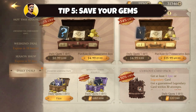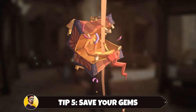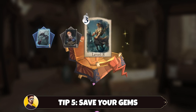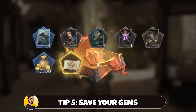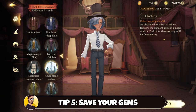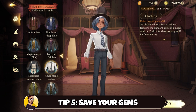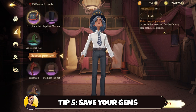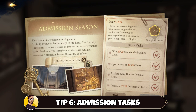Tip number five: save your gems, and if you really want to spend them, make sure to use them for the daily deals from the hot deals section. Do not use your gems on cosmetics, except when you just love to look fashionable — it's not too expensive, but for gameplay, cosmetics don't really matter; leveling up your cards does though. Tip number six: if you're a new player, play the admission tasks. There are a total of 19 quite simple tasks that will reward you with great rewards.